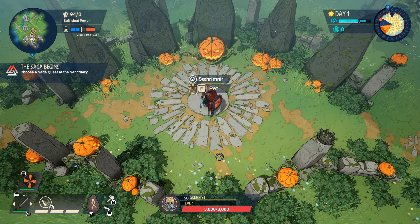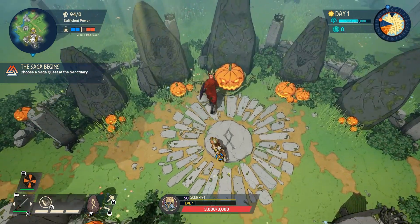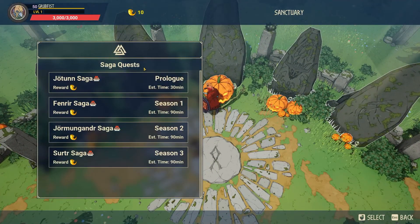Hello, I'm Grumpfist, and I would like to walk you through the village in Tribes of Maggard. First, the area we start — this is the Sanctuary. This is where you go to select your Saga quest.